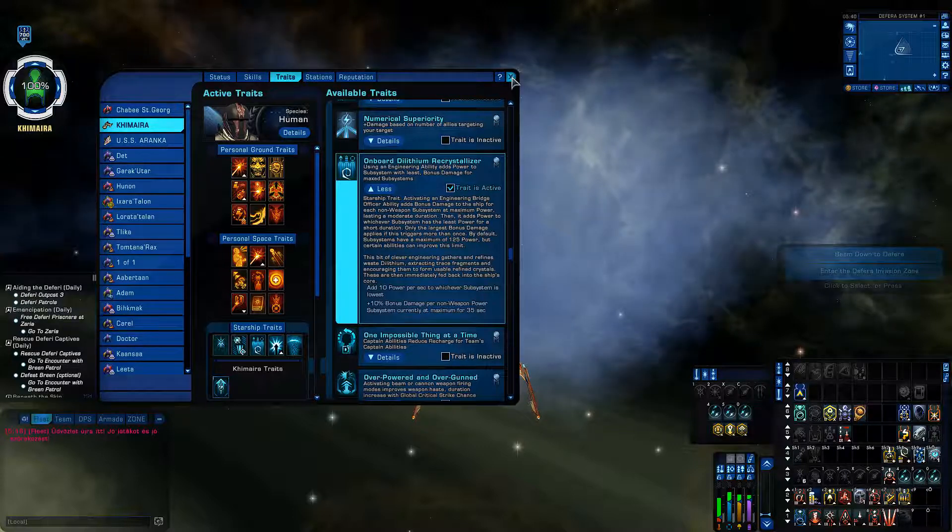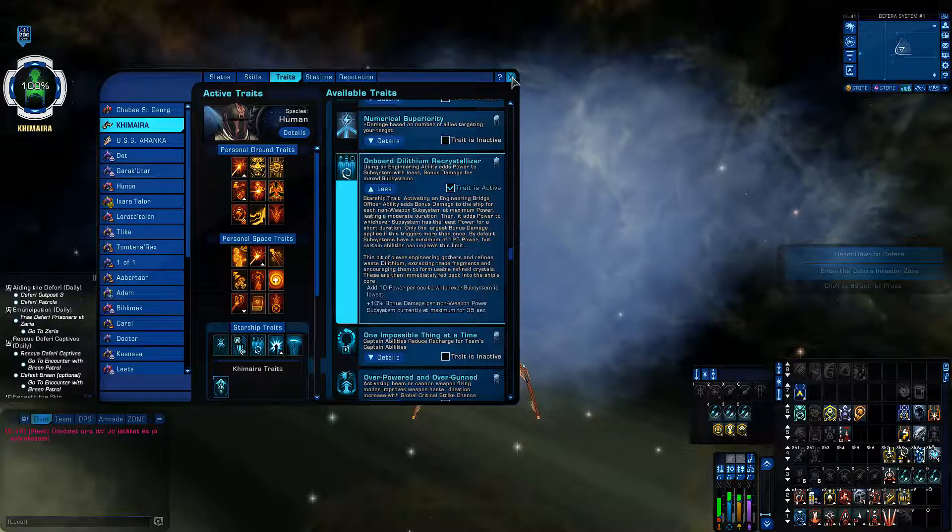By default, subsystems have a maximum of 125 power, but certain abilities can improve this limit. This bit of clever engineering gathers and refines dilithium, extracting trace fragments and encouraging the attempt from usable refined crystals.